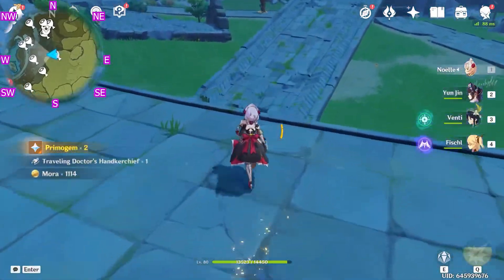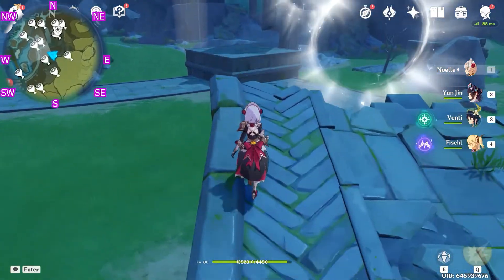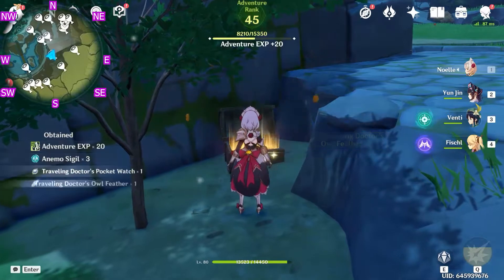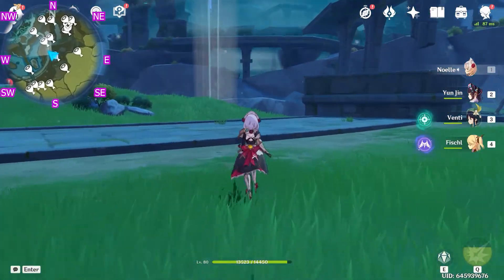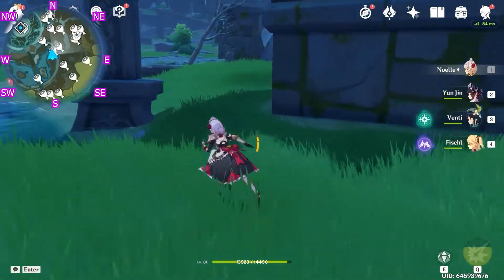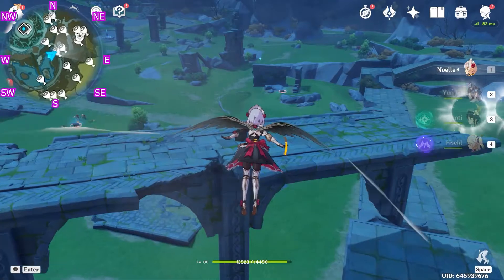Now let's head west. This one is behind this broken wall along with the mint. Now let's head north-west. This chest is on top of this bridge, so let's take the wind current up and grab the chest.